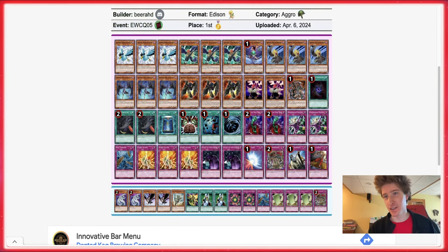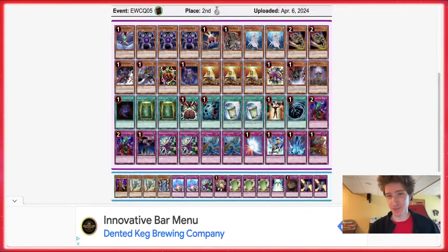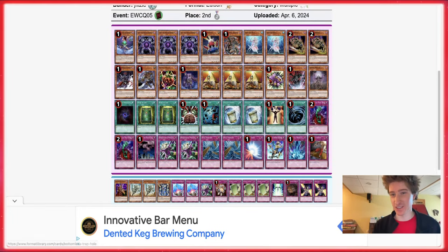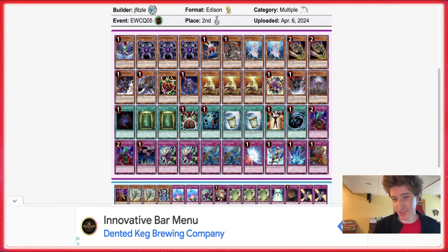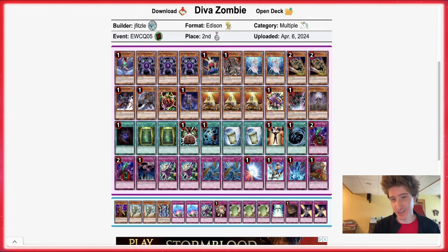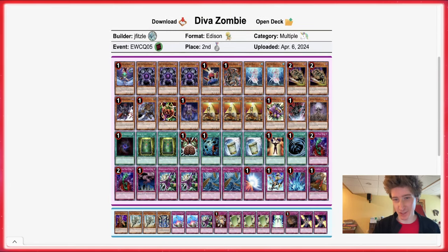Second place we got my teammate Fitz — he's done it again, absolutely killing it with this D.Va Zombie Instant Fusion build he's been playing lately. I personally think this is the optimal Instant Fusion Zombie list. I'm not saying the Krabon stuff is bad, I just think D.Va's are slightly better. His build has Gale, I guess just wanting another tuner to use with the Instant Fusion — it is slightly weird to play Gale without going double Tomato Sangan.